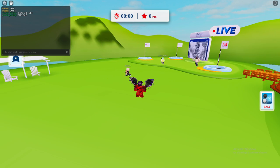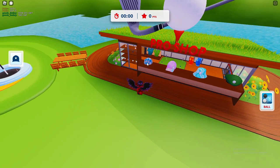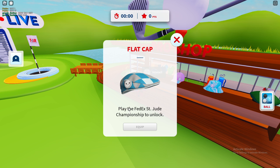So once you're here in the game, you actually need to go over to the Pro Shop. And here you'll see the cap that you actually want. Go ahead and click interact and as you can see here it says Play the FedEx St. Jude Championship to unlock.